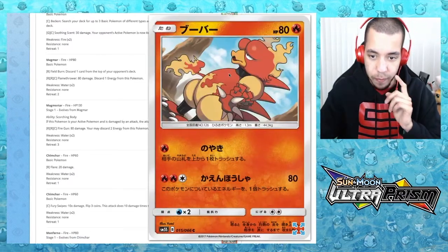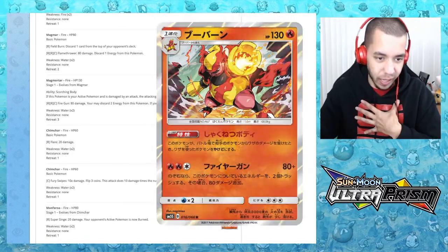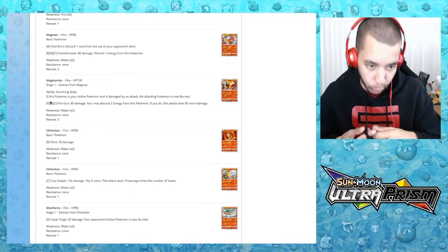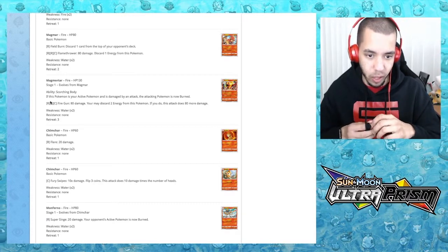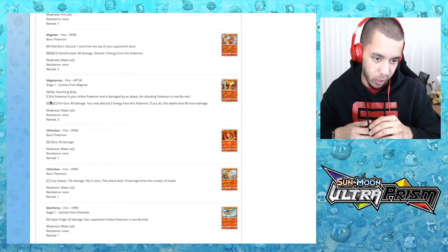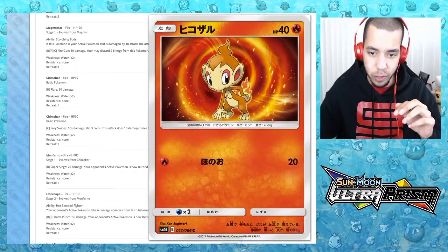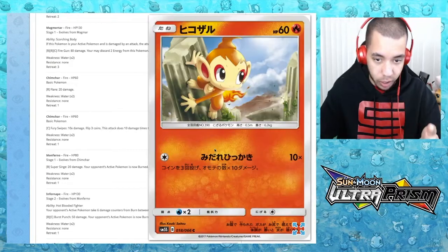We have Magmar and Magmortar. Magmortar's Scorching Body ability: if this Pokemon is damaged by an attack, the attacking Pokemon is now burned. Fire Gun does 80 damage — you may discard two energy, and if you do it does 80 more for 160 total. That's a lot.